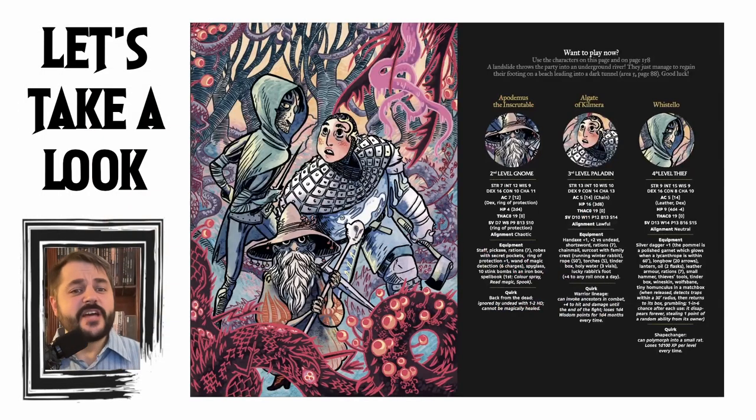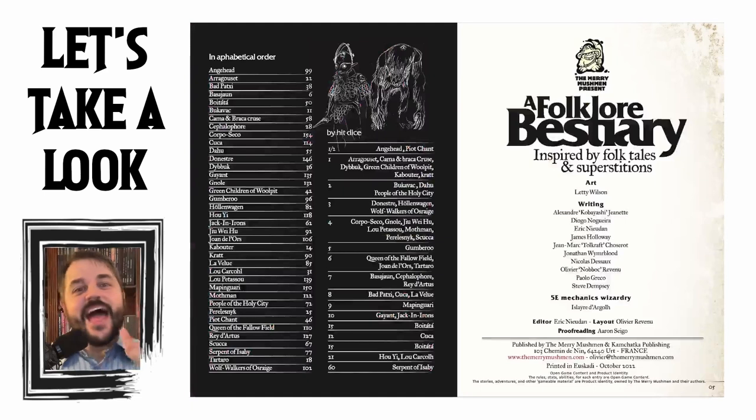This particular version is the Old School Essentials version, but there is also a D&D 5E version. The reason I picked this one up is because I'm more interested in the elements — the stories around the fairy tales, the creatures from those old myths — and getting those to use as ideas. I don't really play Old School Essentials, but this was the one I picked up. There's very nice art throughout. One of the nice things I wasn't expecting is it gives you characters with stats — a thief, a paladin, and a gnome — to pit against these fairy tale creatures. The rabbit on the paladin makes me wonder if that's a little Monty Python reference.